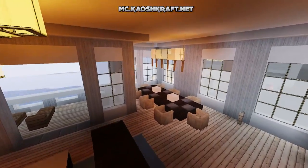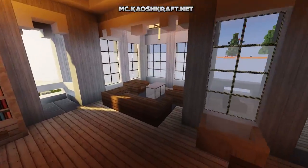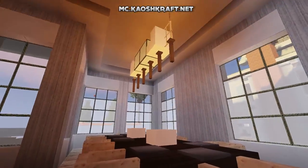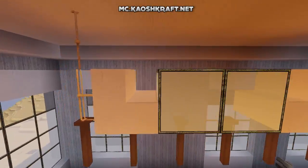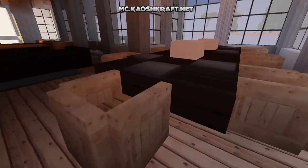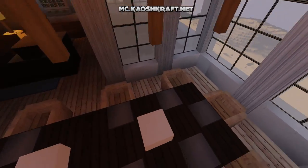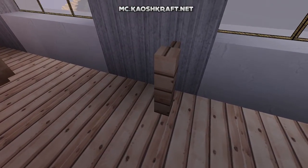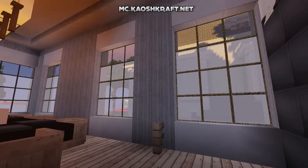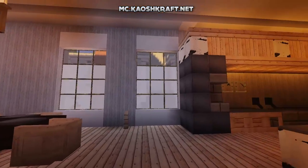The dining room has the table surrounded by windows, similar to the seating area, letting in a lot of light. There's a really cool unique lighting feature using end rods — like a hanging light — which looks really nice. The dining table design uses trap doors for seats. There was a parrot on the fence earlier when I checked, but it's flown away — probably because all the doors were left open. The parrot is free.